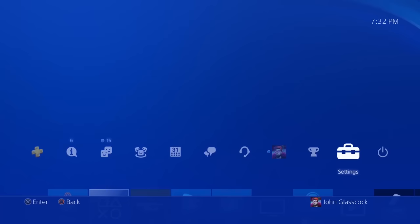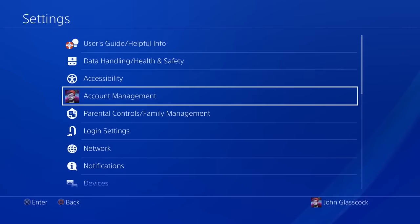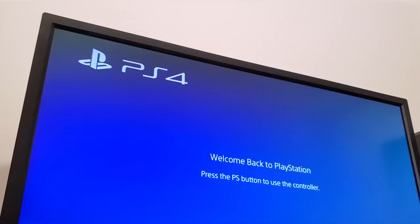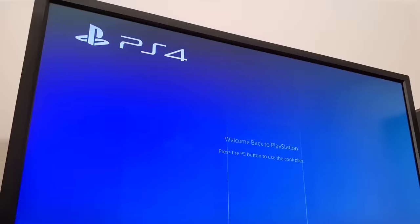Now number seven is HDMI device link. If you select this option in your PlayStation menu, you should be able to turn on both your PlayStation and your TV at the exact same time simply by using the PS button. Now keep in mind this will not work with every single TV on the market, but it is worth giving it a shot with yours.